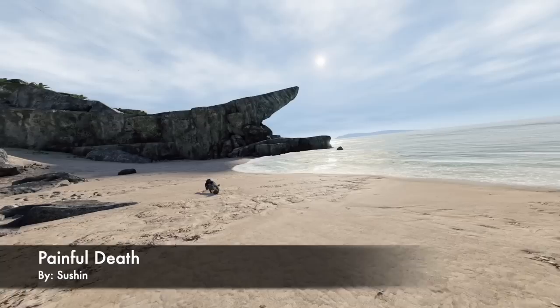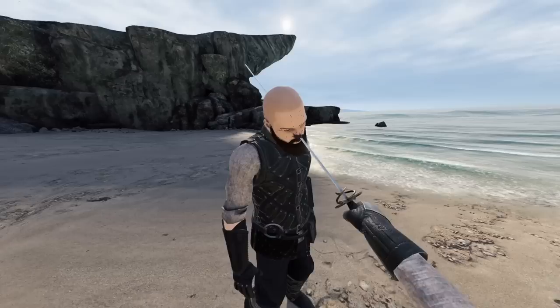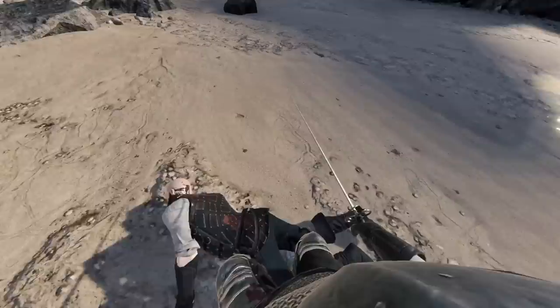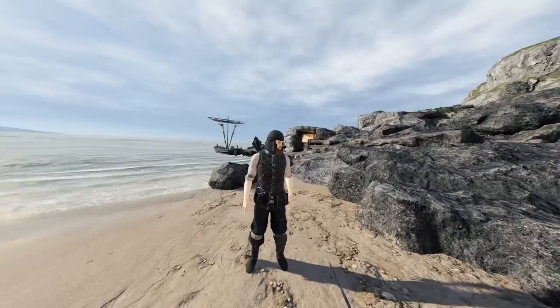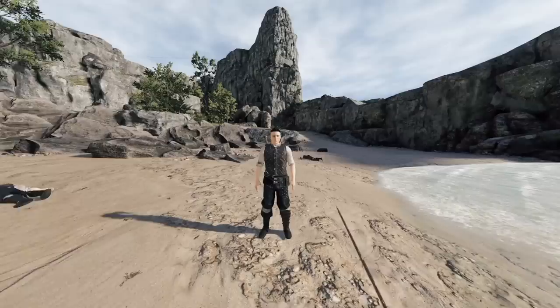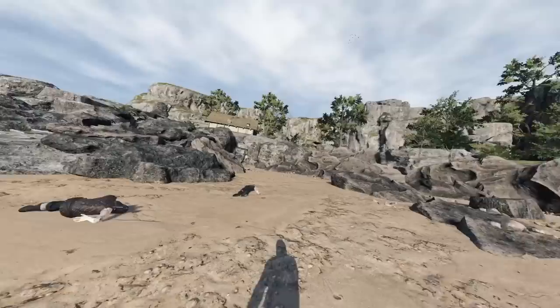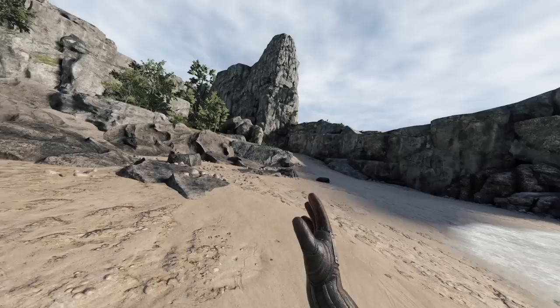Up next we have Painful Death by Sushin. What this one does is when an NPC dies or gets hit, they're going to make some new sounds rather than just the basic stuff. Look at our friend here — let's take his weapon and listen to the sounds that he makes. Do you hear that? He's coughing up his juice box. Maybe a nice lung stab will get it. You can hear him cough — there you go, he hit a nice little Ricky scream. Painful Death gives them new sounds when they're dying, painfully.